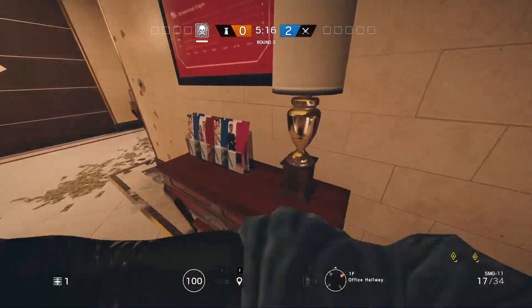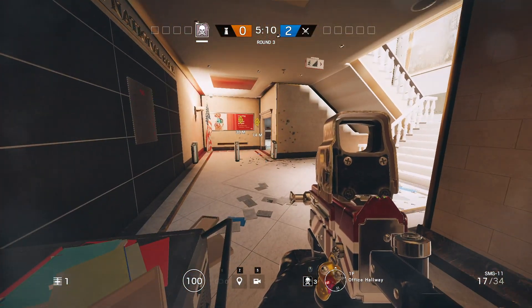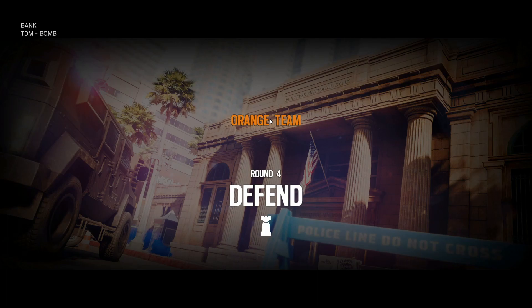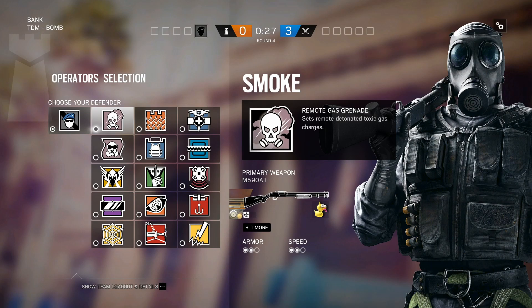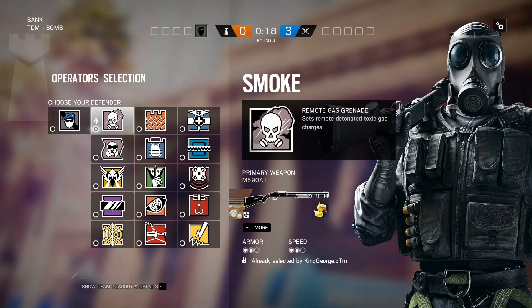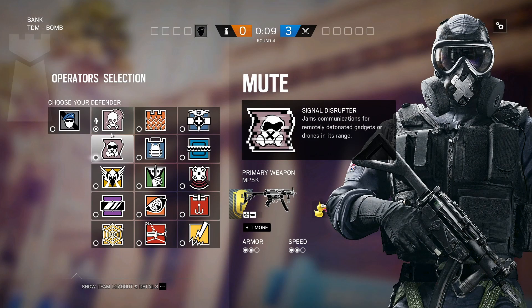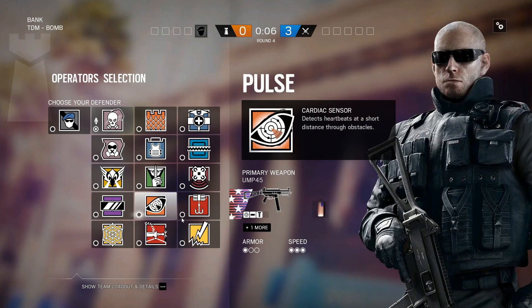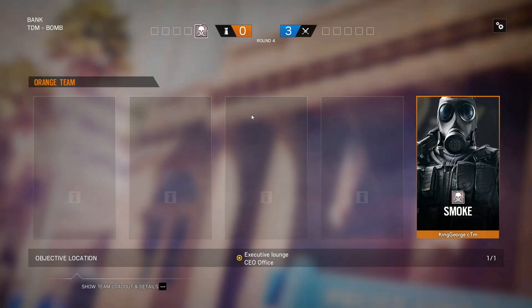We'll move to the last site, which is CEO. I'm starting to think it may be more viable than Open Area right now, because a Thatcher-Hibana-Thermite combo can pretty much shut that site down. We'll go with Smoke here as usual. Jaeger's good. I would say Mute or Bandit, if not both, is very good. Rook could be okay, Pulse, and Mira could always be good. We'll head to the CEO office.